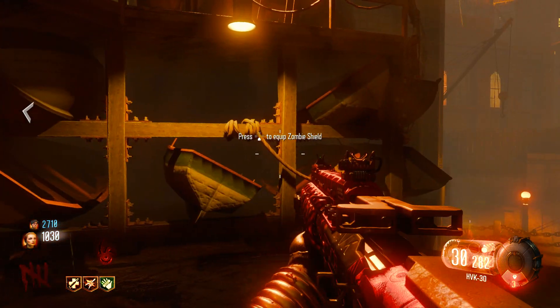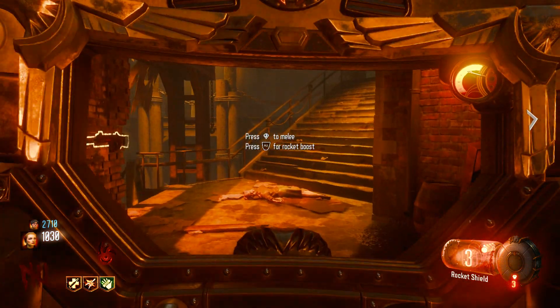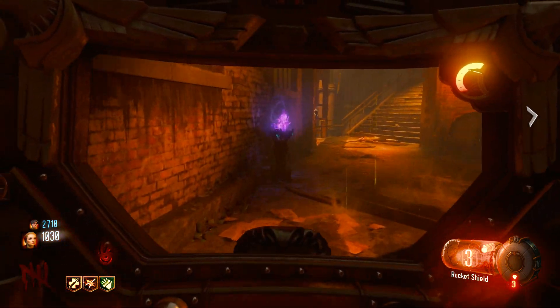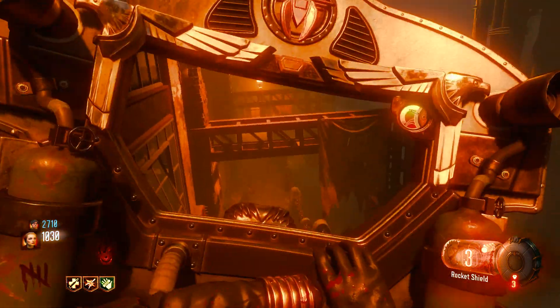And there is your zombie shield — done! So it's on the back, obviously. You can see it's got a charge on it. The tanks actually provide for this rocket blast portion of the zombie shield — we're gonna see it in a minute. We have three charges.